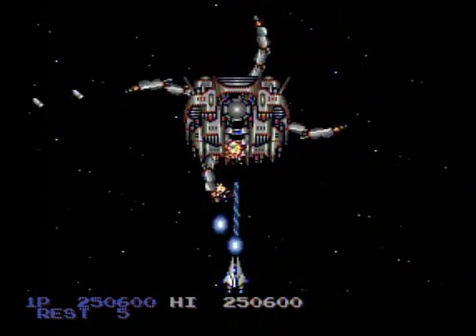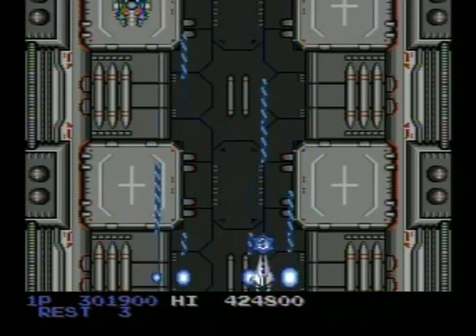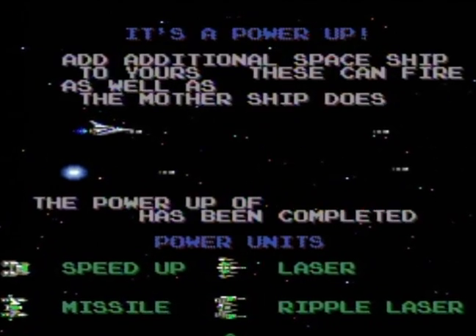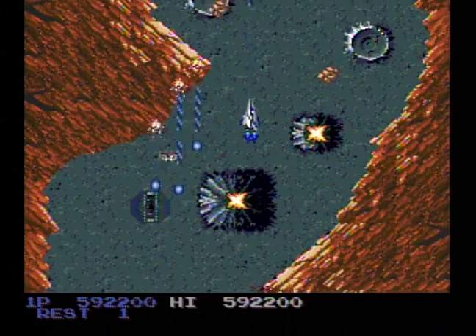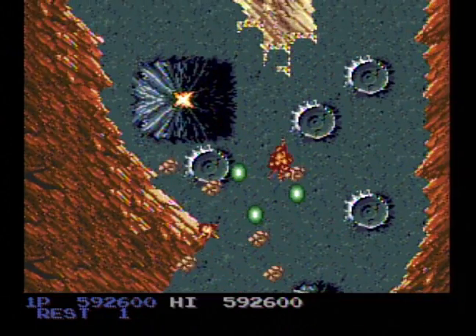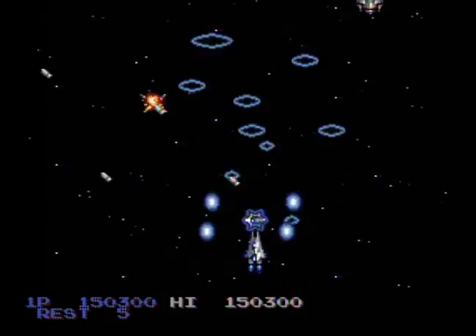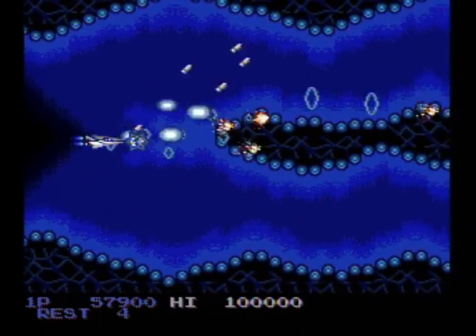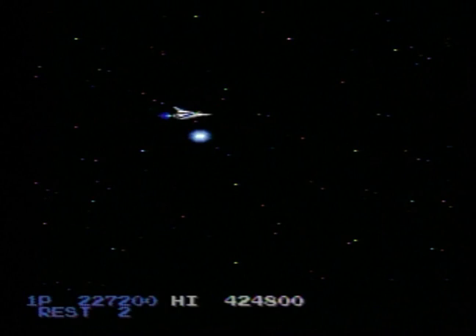Salamander has classic Konami music, which is saying a lot right there. It seems to incorporate a couple of tunes not found anywhere else, while keeping the ones we've grown to love intact. The PC Engine doesn't have as much punch, but it does a really good job keeping the blood pumping as you play. The sound effects are pure old-school shoot-em-up, and while they won't knock your socks off, they sound like this game — does that make sense?